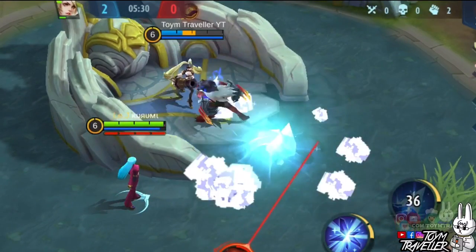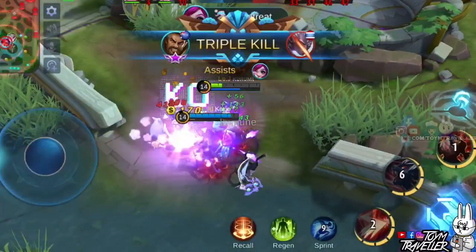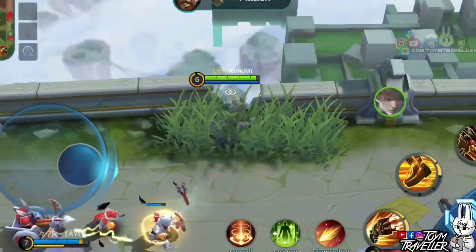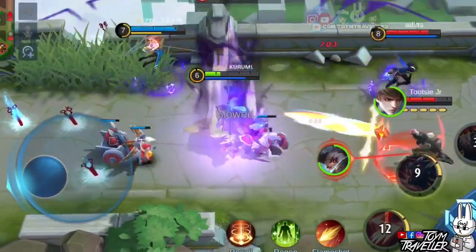Upon gaining a kill or assist, the cooldown of this skill will be reduced massively. So it's best to always use this skill because of its cooldown reduction possibility. Just make sure you use it at the right occasion, since using it too early or too late will result in enemies escaping or your own death.